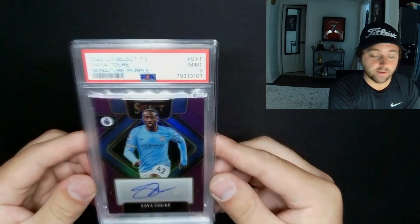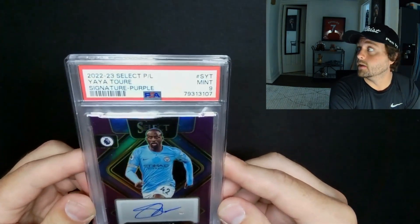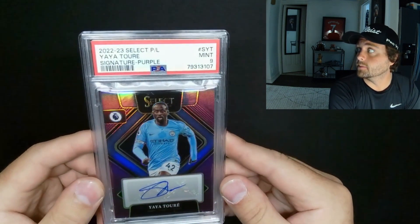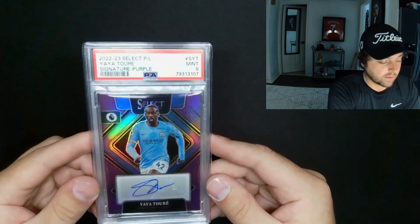This is my buddy Bruno's Yaya Torre — looks really cool, slapped up. I think he's gonna like this; he's coming over to pick them up afterwards. I apologize for the glare. Torre auto, Manchester City legend, PSA 9.